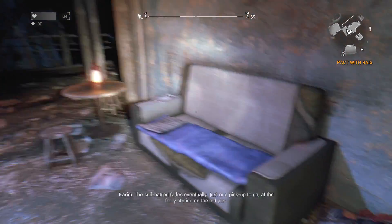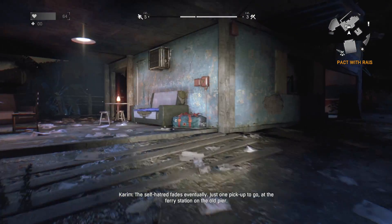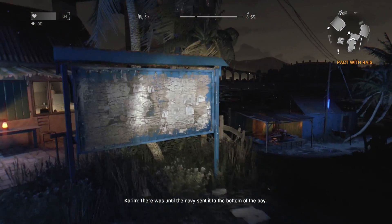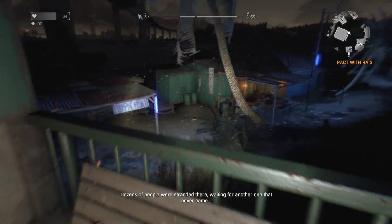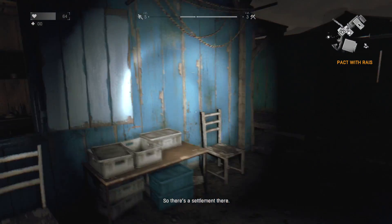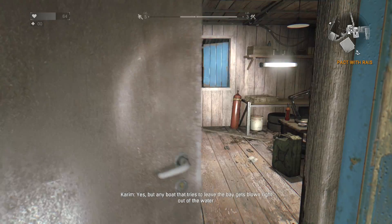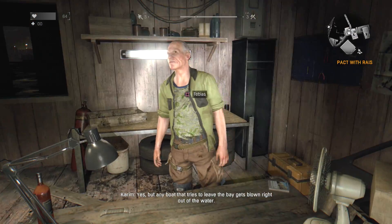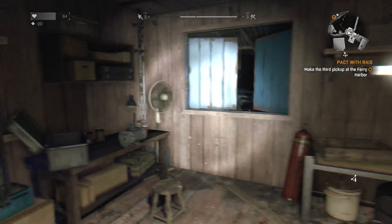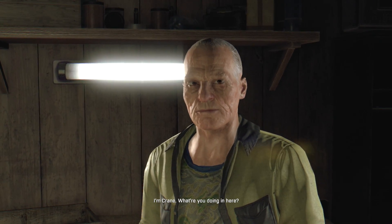The self-hatred fades eventually. Just one pickup to go at the ferry station on the old pier. There was a ferry, until the navy sent it to the bottom of the bay - dozens of people were stranded there waiting for another one that never came. So there's a settlement there. Head east and you'll find it. Are there any boats left? Yes, but any boat that tries to leave the bay gets blown right out of the water.